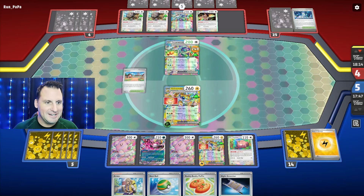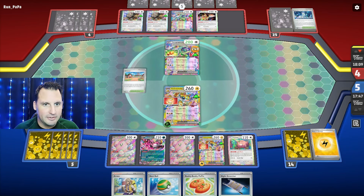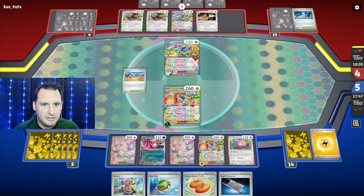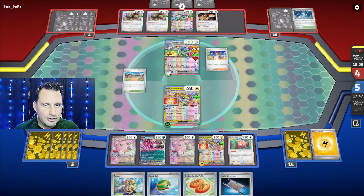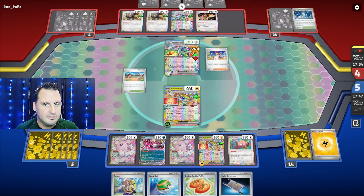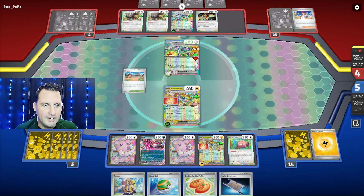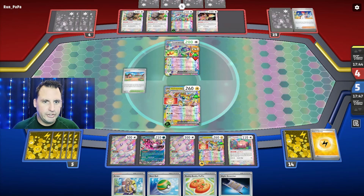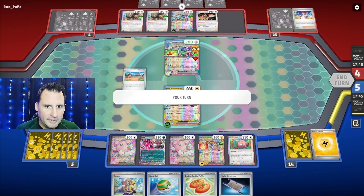I can Arvin for an Earthen Vessel to try to get the other energy so I don't have to use a Glass Trumpet again — you only get four. We're finally going to take two prize cards after this. This is crazy item lock, usually hitting for 180. But since they have the Buffalant, they're going to Double Turbo — they're going to hit some damage now. They hit for 100.